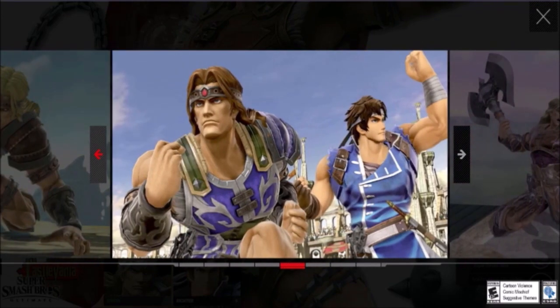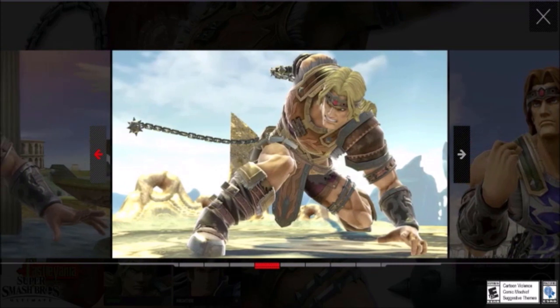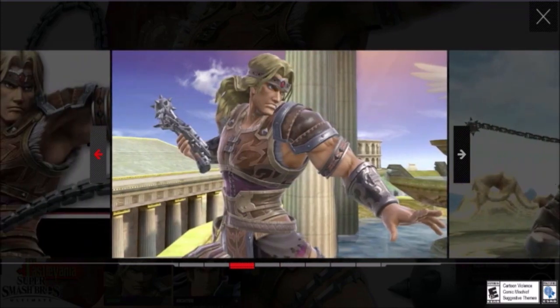Here we got Simon with a Richter Final Smash, which is pretty interesting — I like it. That probably means Richter has a Simon Final Smash as well. Next up, I'm going to assume this is probably his down tilt — it looks like he's crouching down. Actually, is his down tilt the slide, or is that his dash attack? His dash attack is when he's spinning the whip. I guess we'll find out later. The last screenshot just looks like a cool pose or standard idle animation.